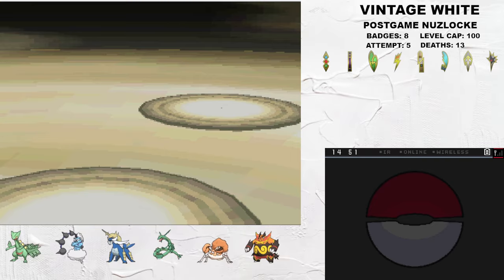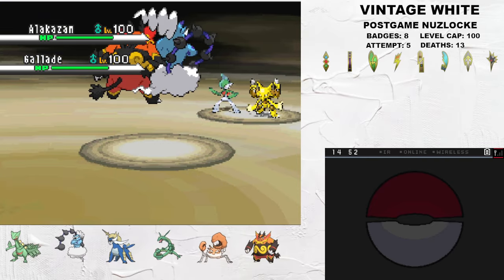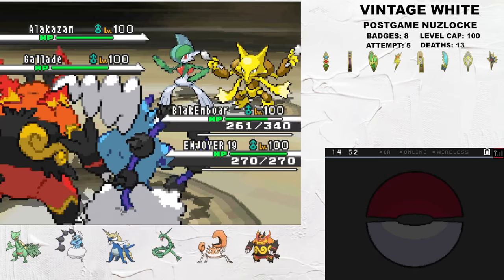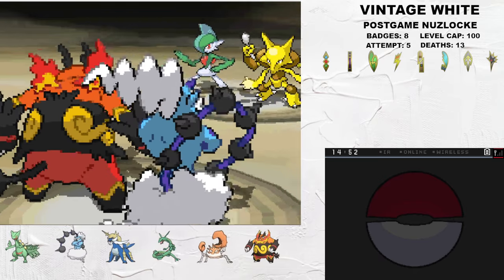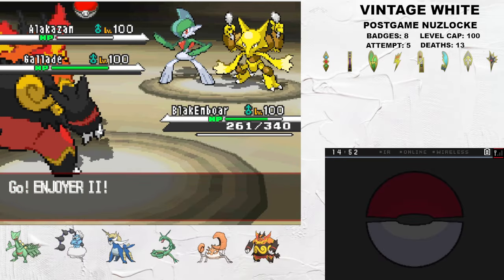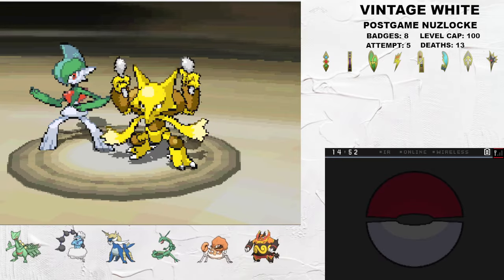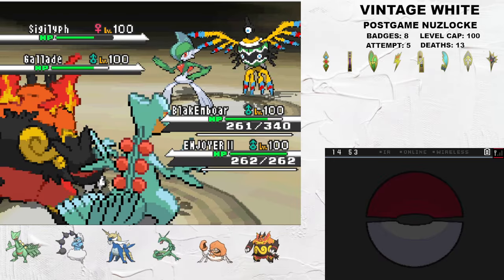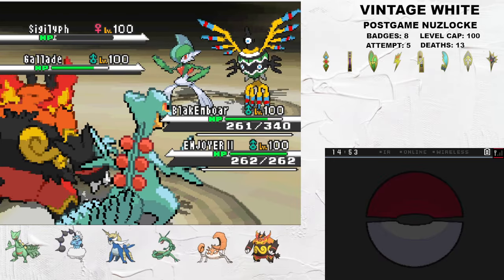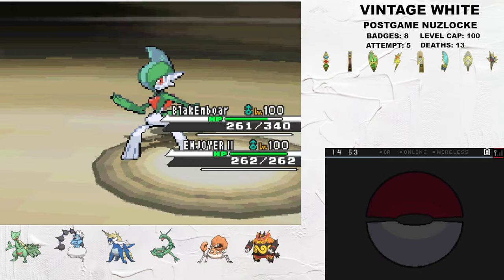Caitlin leads with an Alakazam and Gallade combo. I lead with Emboar and Thundurus. Emboar is pre-damaged to draw in a double target. I Protect it, and then U-Turn to break Alakazam's Focus Sash. This gets Sceptile in for free, and I then Fake Out Gallade and Sucker Punch the Zam. Sigilyph is out next, which is Sucker Punched by Emboar and subsequently killed. After Fake Out chip damage, Gallade is dead to Sceptile's Dual Chop.